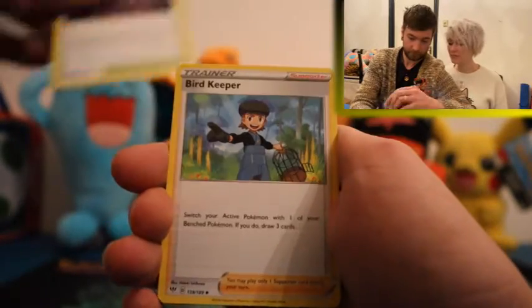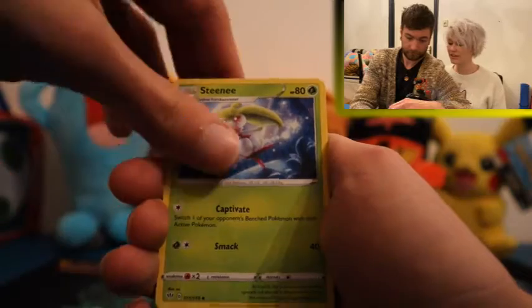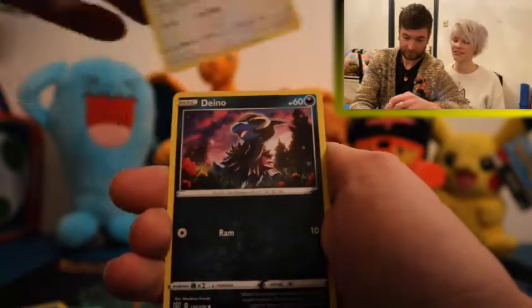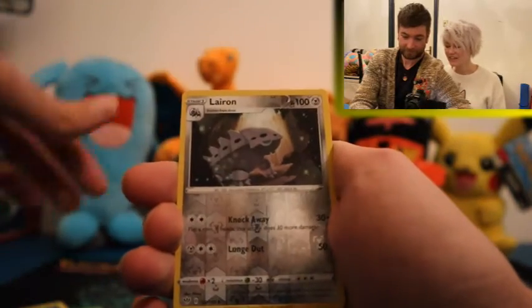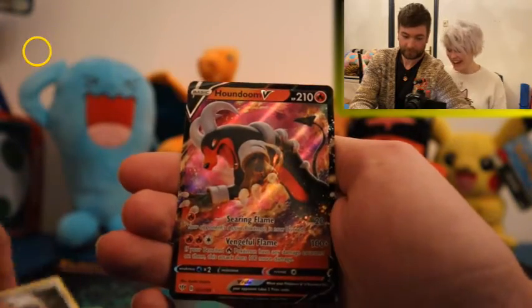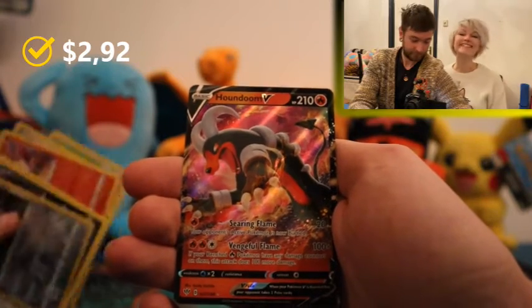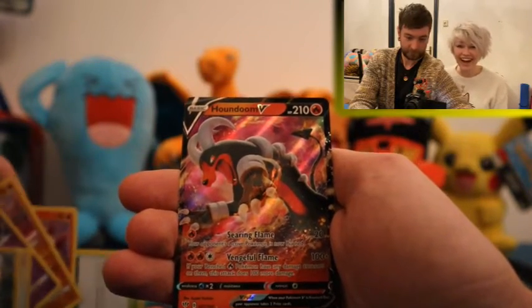Let's see what we can pull: Spikomoth, Bird Keeper, Steenie, Larvesta, Hippopotas, Gallade, Skiddy, Dino, Reverse Leron, and Eelektross V. That's such a cool card, guys. I love it.